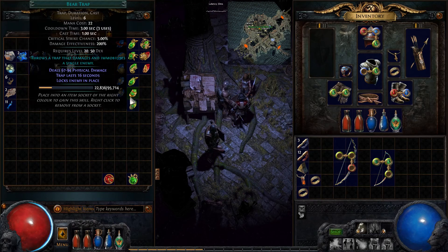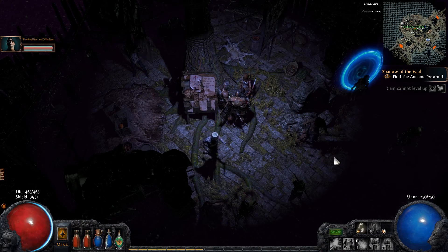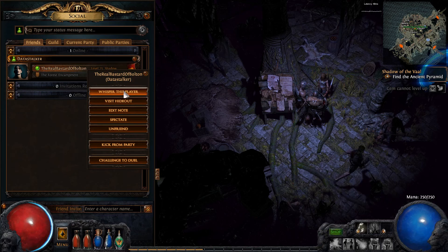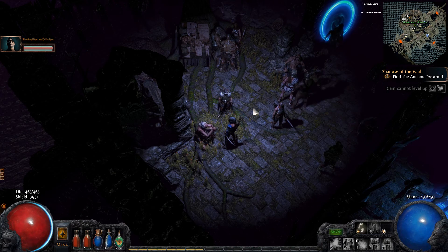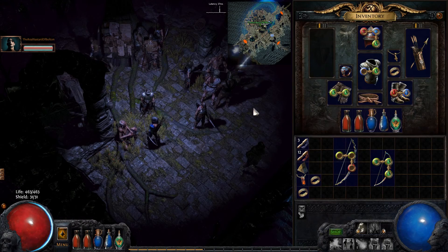Orbs of scouring. I'm going to trade for a second. Am I ready? How dare - trade. A chaos orb. Is that what it's worth? Is it one to one or does it say two to one? One to one. I'll trade you a chaos orb for it, see if it bothers you to give me the weapon.